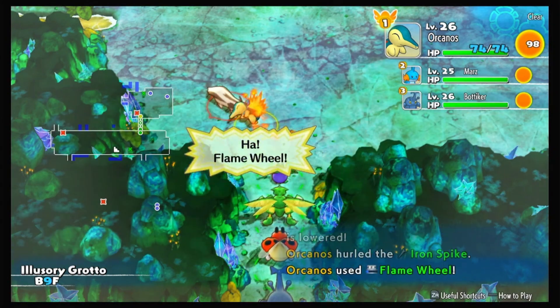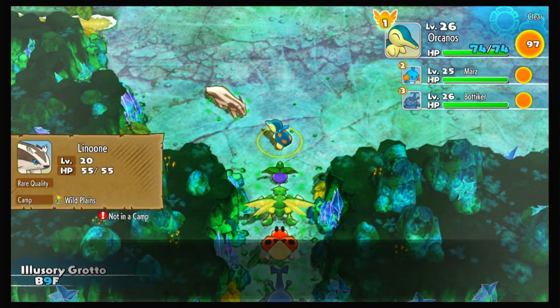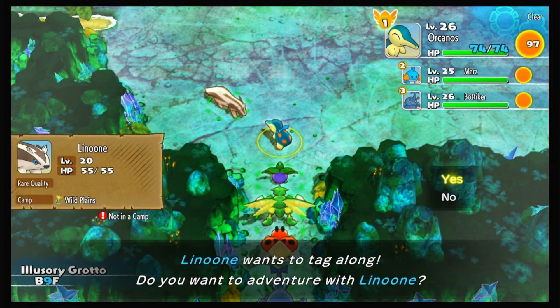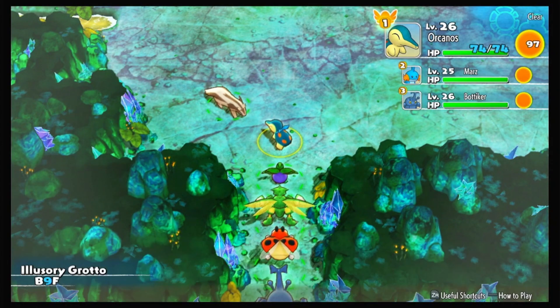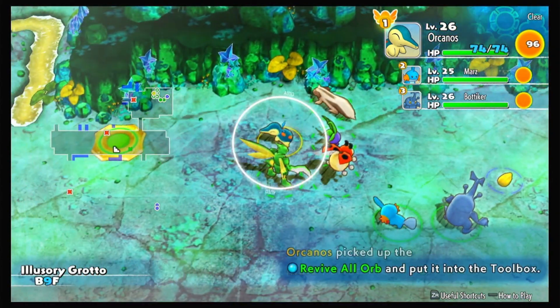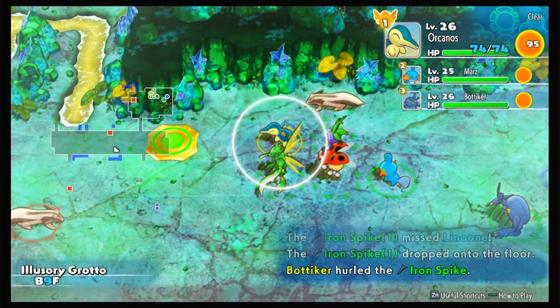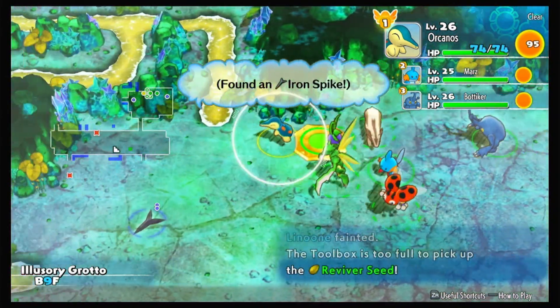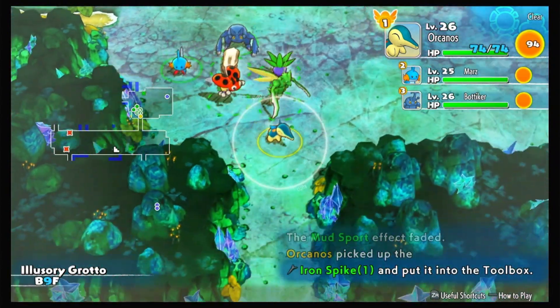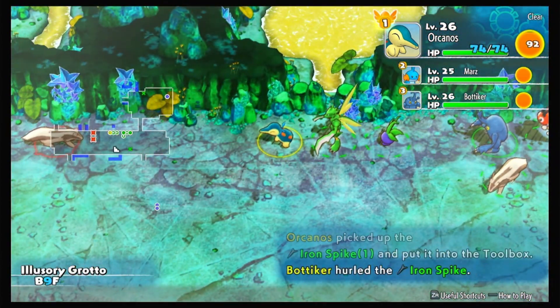I should have used Double Kick, but either way he's gone. We didn't get to befriend Zigzagoon though — they're probably higher level by now. Another Revive All Orb — that's super helpful. It even revives the Pokémon that joined you on the quest, not only the ones that are on your team originally.